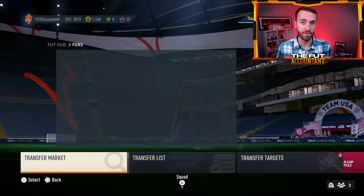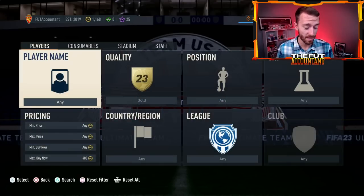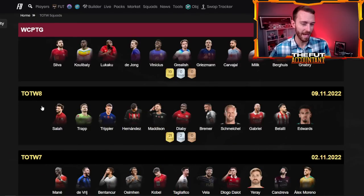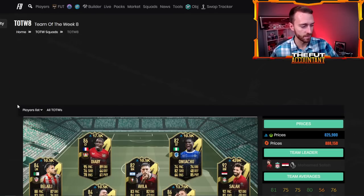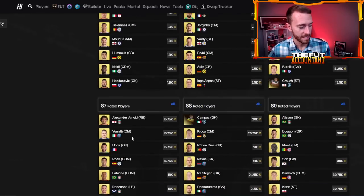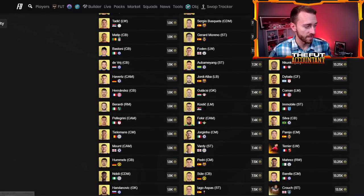I really love the 84s, 85s, and 83s as well. I do think they're going to drop that team of the week upgrade SBC again because this would be their last opportunity to do so — and they could make it team of the week one through eight. That's been a staple SBC on either Monday or Tuesday for most weeks. So watch out for that, and that's why I really like the low-rated fodder as still an investment heading throughout the week.